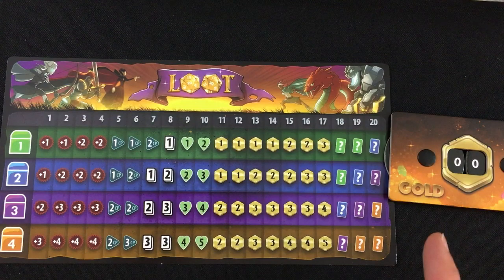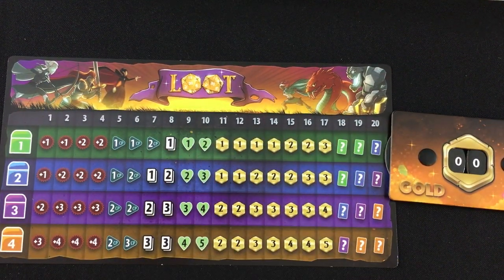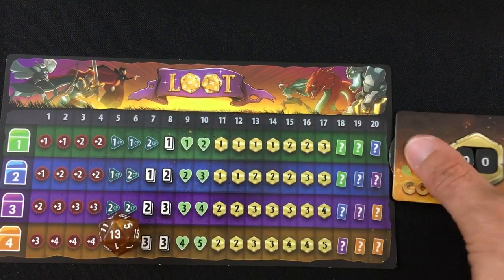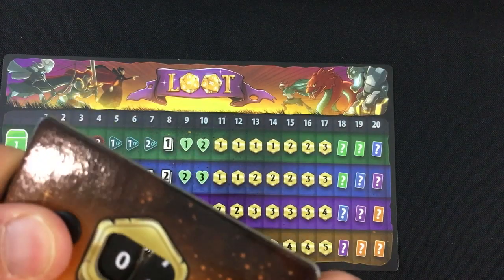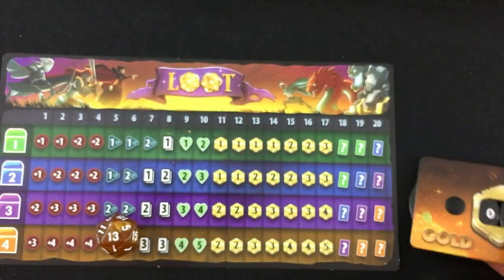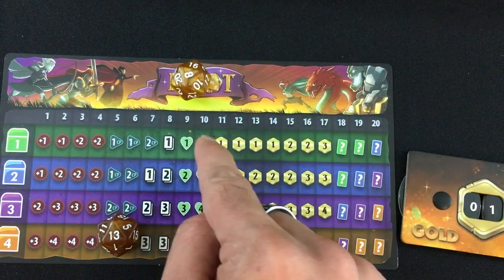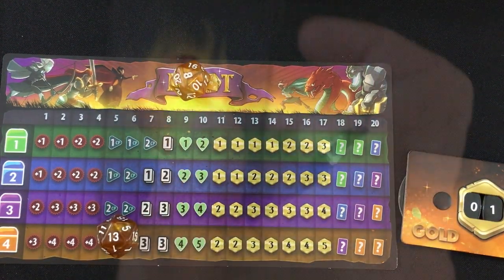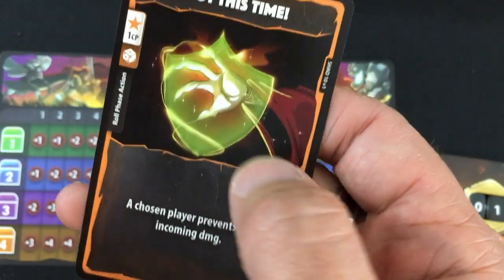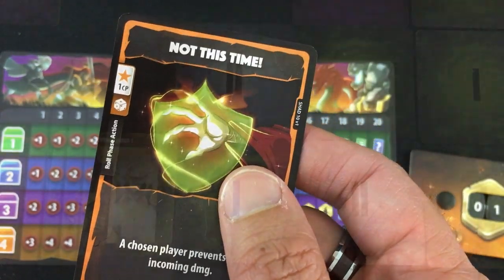Here's our little loot table — we're looking at the row for a level one enemy; rewards get better as you go down. The Seraph gets a 13, so she gains one gold for the group — a shared resource, so at the end of the mission we all get one gold to upgrade with. The Shadow Thief gets an eight — he gets to draw one card. It's a nice one: for one CP it can stop six damage incoming, which could be good for the Seraph who's already injured.